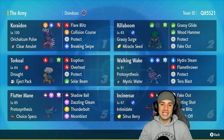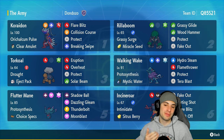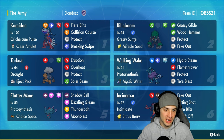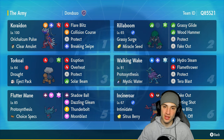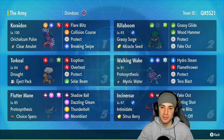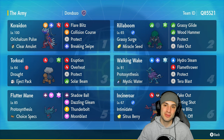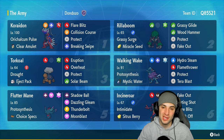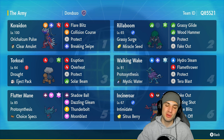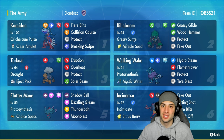The Koraidon team prevails, grabbing a winning record! I absolutely love this team — you got the whole sun squad: Koraidon, Torkoal, Walking Wake, Fluttermane, Incineroar all thriving in the sun. The only Pokemon that doesn't thrive in the sun is Rillaboom, but Rillaboom was such a huge part of today's team getting us that winning record. That's gonna be it for today's video — if you enjoyed, smash that like button, click subscribe, and I'll catch you on the next one. Peace out everybody!